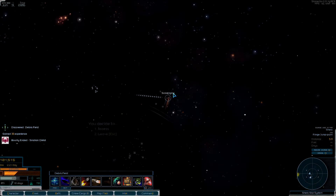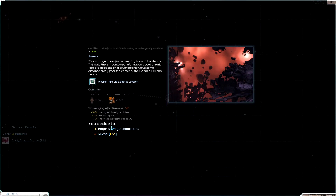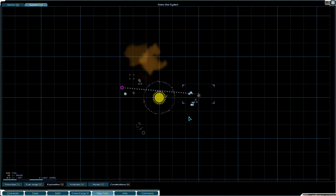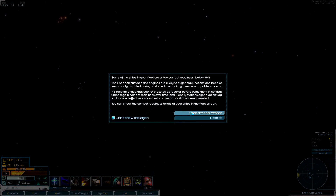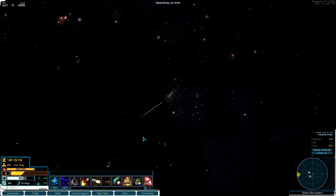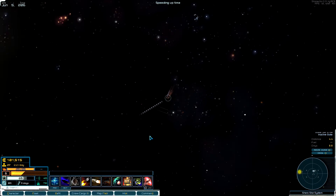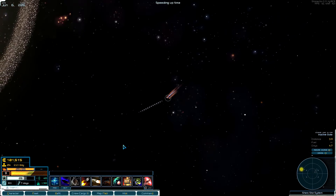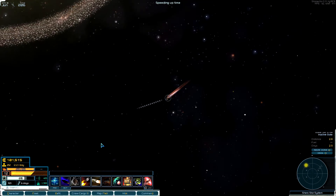One more debris field — I found an ultra-rich rare ore deposit location. You can use those to find nice potential colony sites. Some of my ships are below combat readiness, I realize that. Let's get out of here, come down here to check if there's anything near this gate, then head back to our system to sell off some stuff and repair our ships.